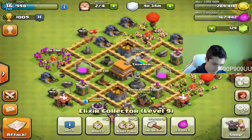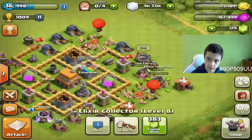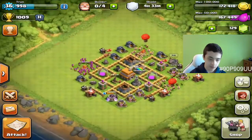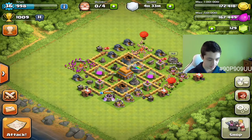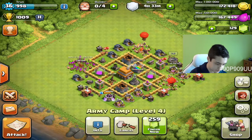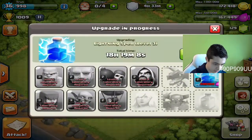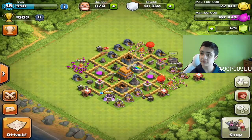Alright, I guess I'll upgrade these two to level 9. Sorry, you couldn't really see that — I just upgraded two elixir collectors. So I'm going to keep a couple hundred gems because everything else costs a lot to finish. Yeah, so I have 129 gems left over.